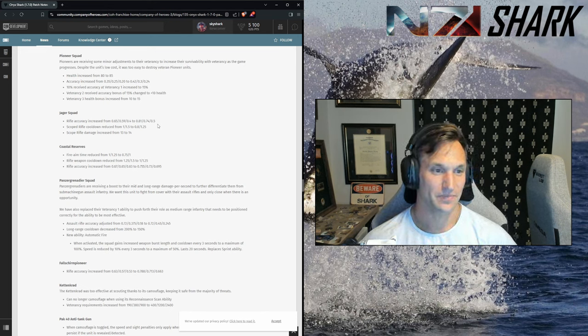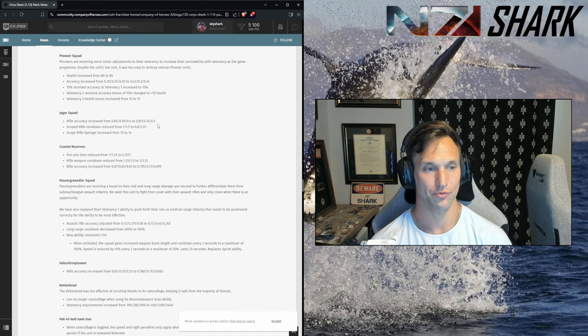Coastals: fire aim time significantly reduced, weapon cooldown significantly reduced, weapon accuracy increased. I think we're going to see a lot of Coastals this patch. They're really good and they just got better, and there weren't any nerfs to their free reinforcements. They made a small change to bunker pop cap, but expect to see Coastals. Honestly, I don't know the counter because they do a decent job countering everything the Allies throw at them. In team games the answer is just fight somewhere else for a minute.